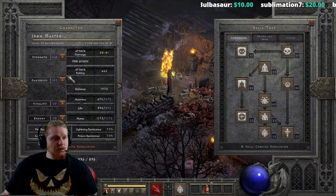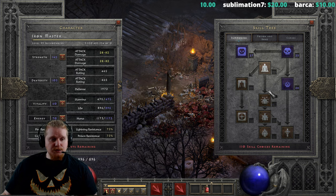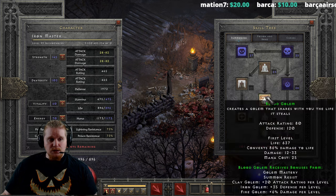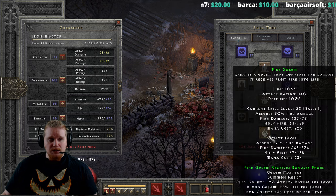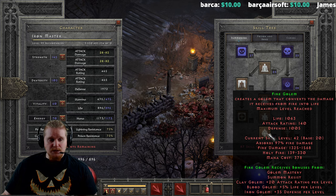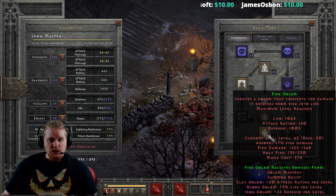Let's explore what he would look like maxed out real quickly. So, to max him out, you're obviously going to have to go down to the Fire Golem itself and put 20 points into it, which is going to give you a pretty nice fire damage of 1,325 to 1,568. Also, the Holy Fire damage is 139 to 330.